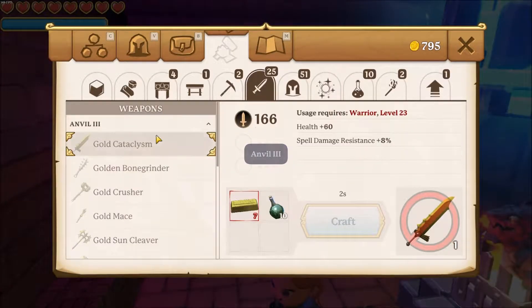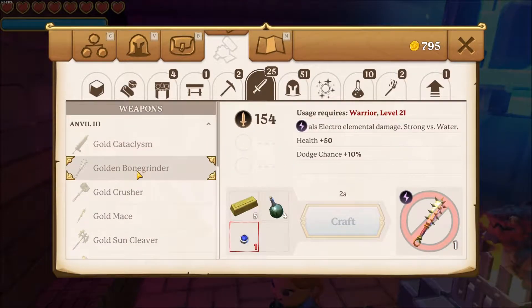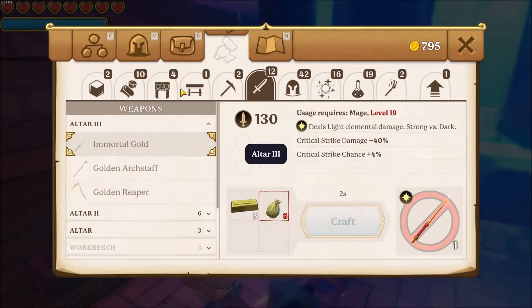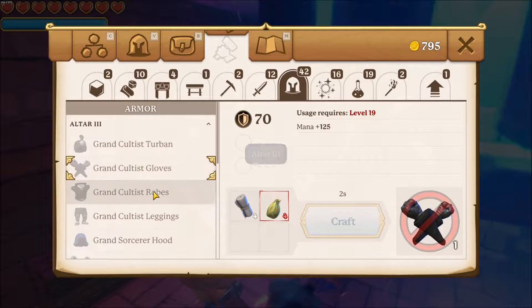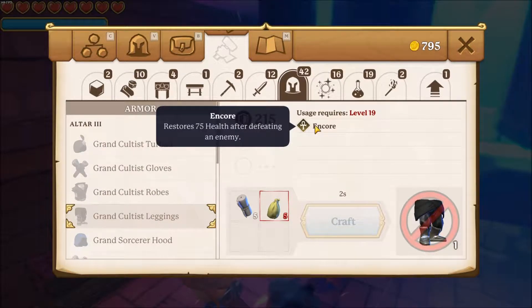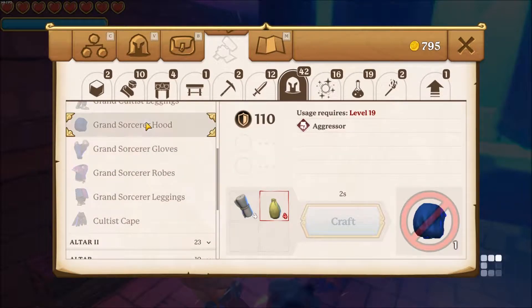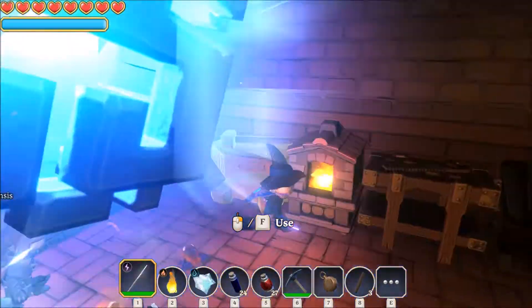Let's see what we can do on the anvil — as you can see, new types of weapons. Some things also have unique traits, like this one: Anchor — restore after hitting an enemy. And Aggressor. There are unique traits for each set of equipment.